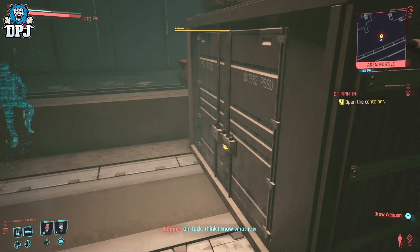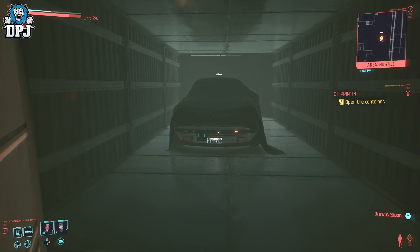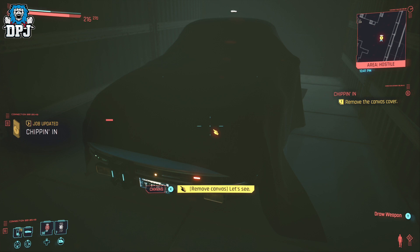This mission continues on where you go to Johnny's grave. Here more things play out to unlock future side missions. I'd recommend opting into being Johnny's friend via the dialogue options. I will do another video on these as they are important, but for now this is how you get Johnny's car, gun and jacket.